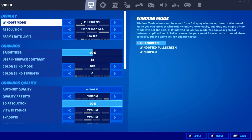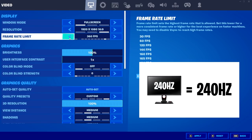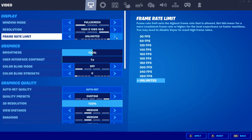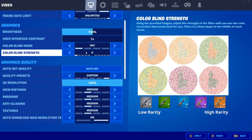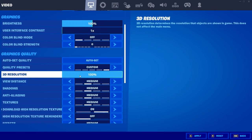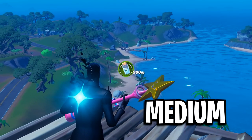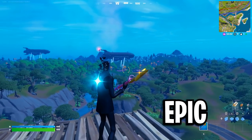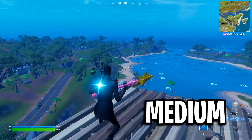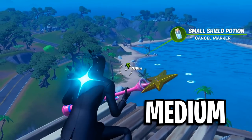Set windowed mode to full screen, resolution to 1920x1080, and FPS cap to your monitor's refresh rate — though I'm enjoying unlimited. Brightness at 100, colorblind mode and brightness can be whatever you want. For 3D resolution, make sure it's on 100%. For view distance, I recommend medium — it's a good balance of seeing items and builds from far away without losing too much FPS, unlike far or epic which costs more performance.